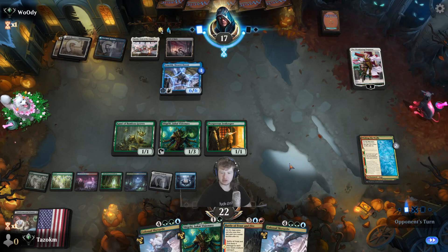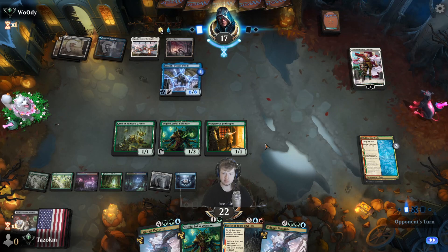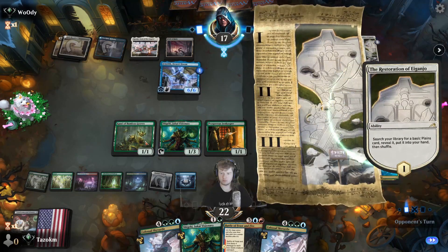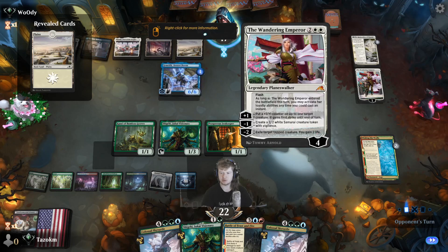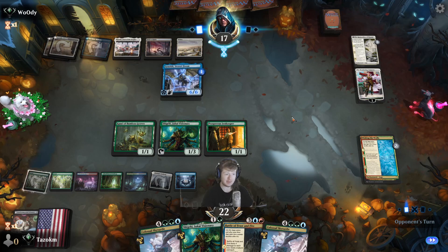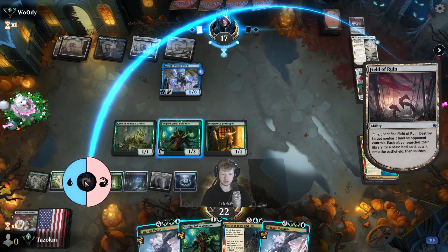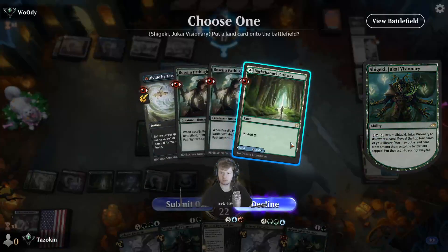Yeah, if they held open counter magic I don't even know how much that would really affect me. Seagate Restoration — the Eiganjo. That's a tap ability on Wandering Emperor — it's not instant speed since it already entered, which is notable. That'd be pretty gnarly to tap Shigeki, flash in Wandering Emperor to exile Shigeki. Let's do the Shigeki shenanigans.